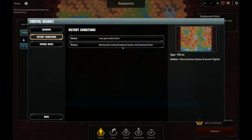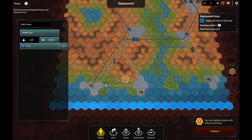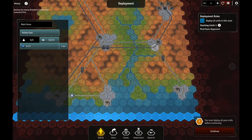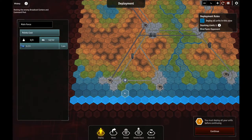Our condition is we have to destroy the broadcast centers and command posts. Special rules are that enemy units are surprised in the first turn and have a negative one defense. We can only deploy our reinforcements when both broadcast centers are destroyed. Our reinforcements consist of a Mark IV, which is going to start submerged, move kind of slowly, and then come on - but it's going to have to approach these guys, and we don't have enough GEVs to take that out. We're going to have to do quite a bit of dodging about.